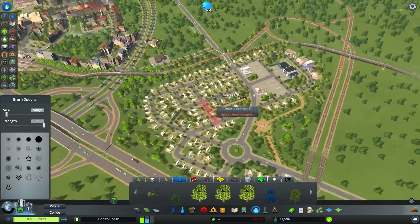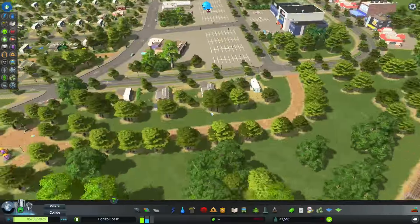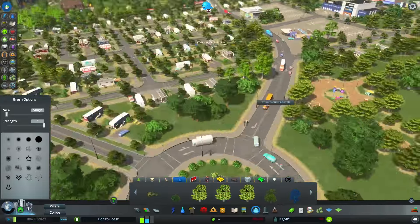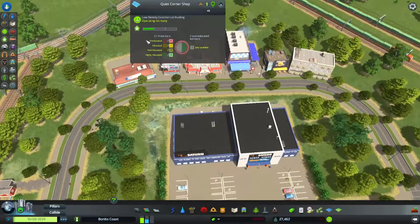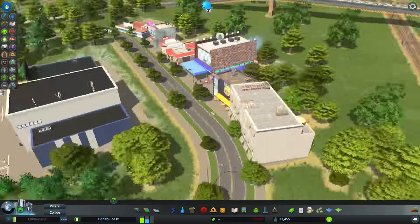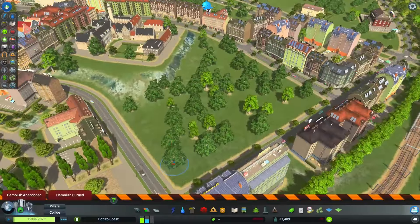Now we just fill the district and let's take a brief look at what we got here. I think this looks great — just this nice little district that we created really fast, but I think we haven't forgotten about the details. We look at these small commercial buildings — I just love them, they're just the best.